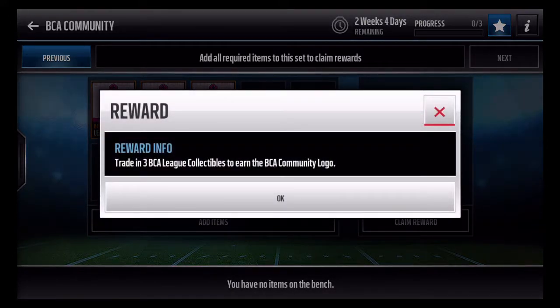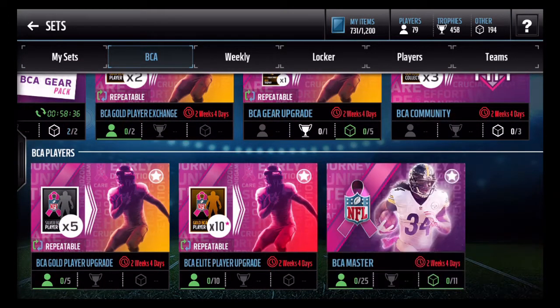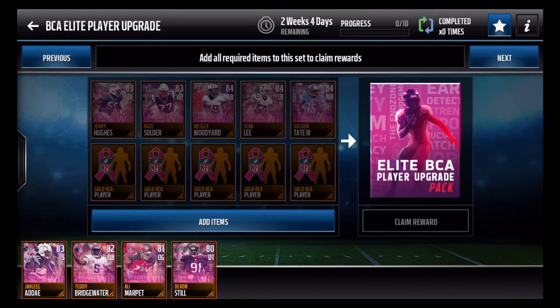These are the three BCA league collectibles you have to earn to get the team logo — I'll talk about that later. Now here are the three main sets in this promo. You have the Gold BCA Player Upgrade Pack, which is three BCA silvers for a gold BCA player. The most interesting set is probably the Elite Upgrade Player Pack — there's a large number of gold BCA players in this promo. To complete this set you need a specific five players, then you can put any other five gold BCA players in.